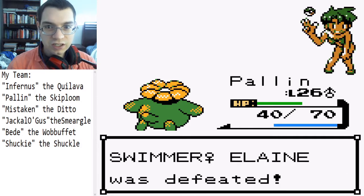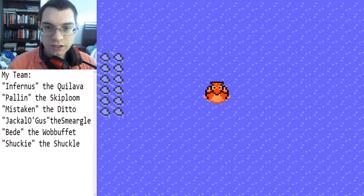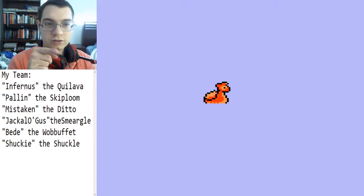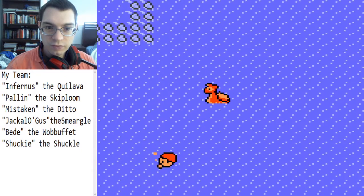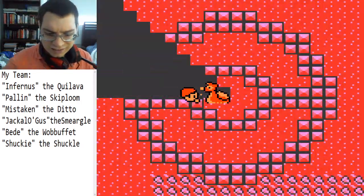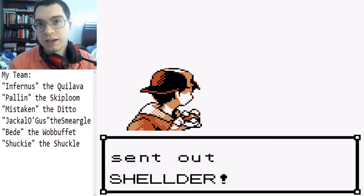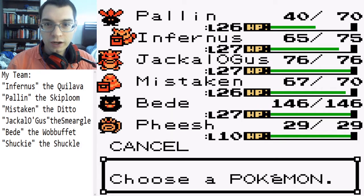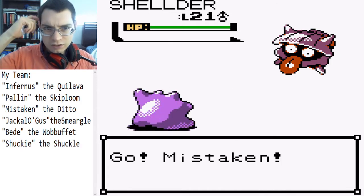I'm just gonna bolt through a lot of this because it's just water types — so many of them. Here's Route 41. There's one more trainer down this way and also that trainer I just passed. Tentacool — they can poison you and they might confuse you, it's just not fun. They're more worth fighting than Zubat because they don't have Confuse Ray, but even then it's just kind of annoying. Mistaken actually did do really well against that last one.